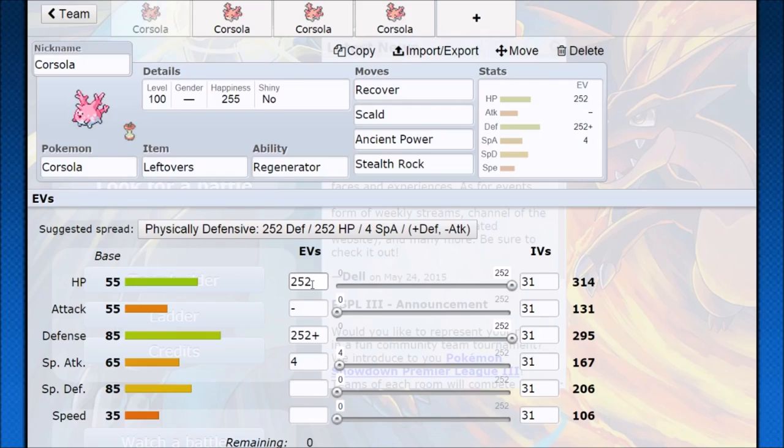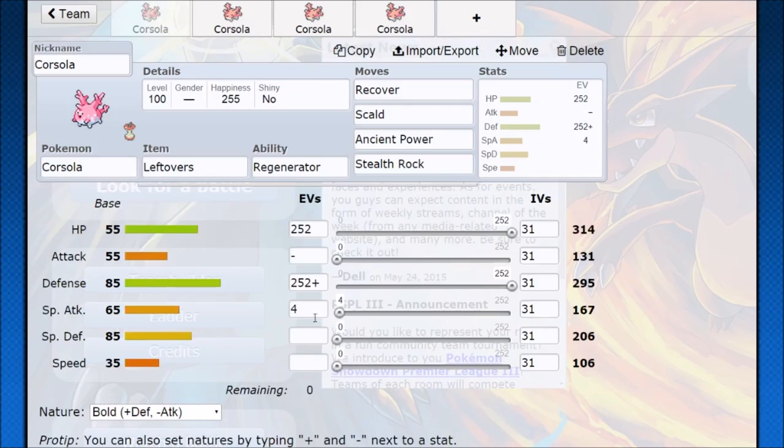Use Ancient Power — maybe you'll get a defense or offensive boost from that, and you'll get the STAB. Then you can just use Recover. Going Bold nature to put the other point into special attack so you do just a little bit more damage, and just hope for the best and try to tank out your opponent.